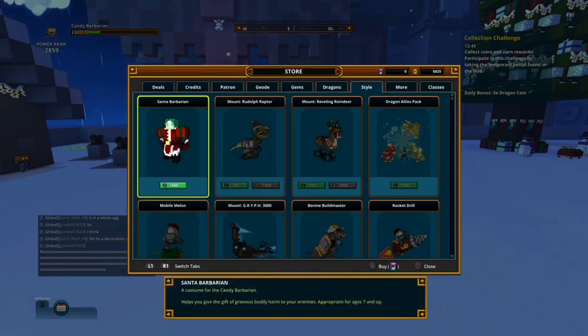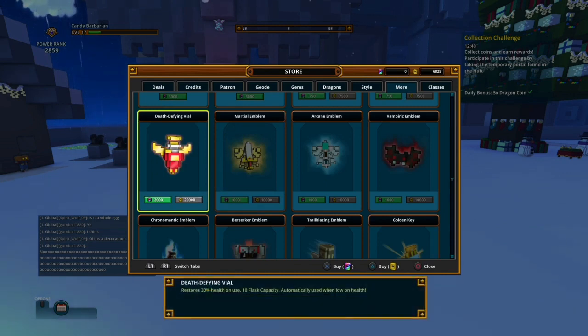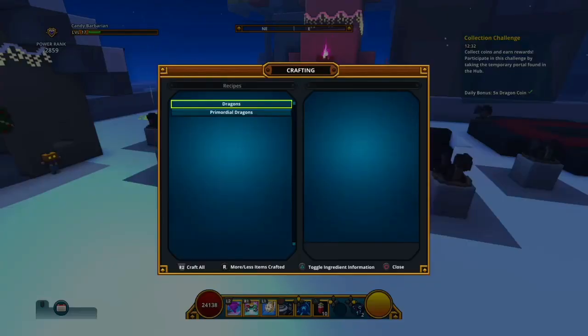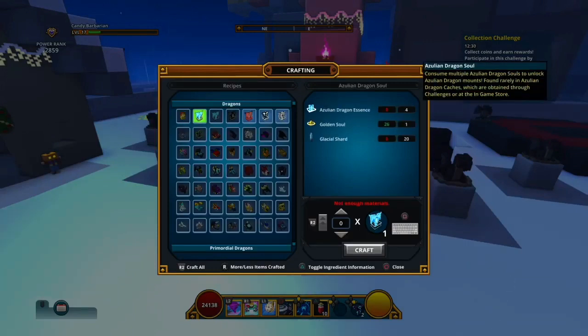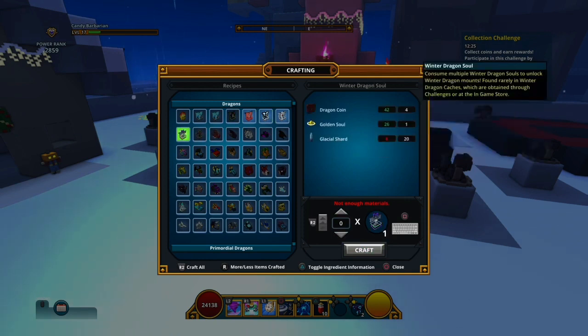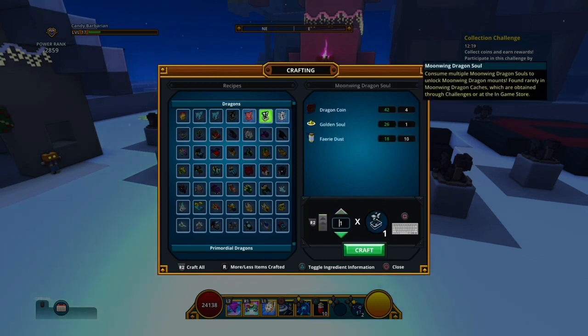I would recommend buying the auto-flash item so you don't need to press triangle manually. With dragon coins you can craft dragons - there are one, two, three, four, five, six, seven dragons you can craft. There are also dragon souls which require you to craft hundreds of these.